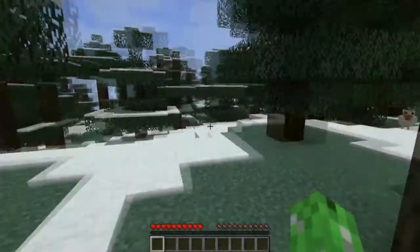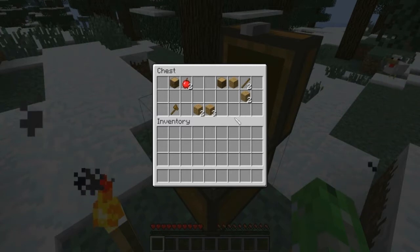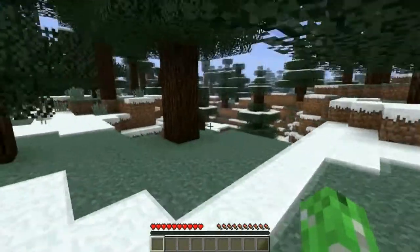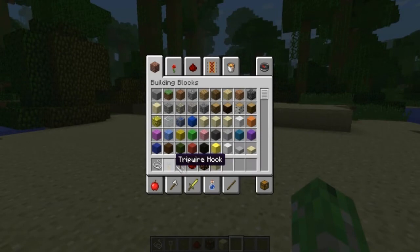Next is the bonus chest. These randomly appear around the map and give you lots of useful stuff, whether you're just beginning or partway through the game. Then you just go back and punch a regular chest.